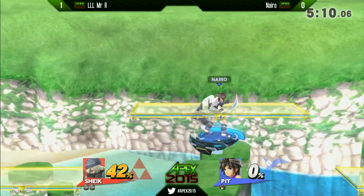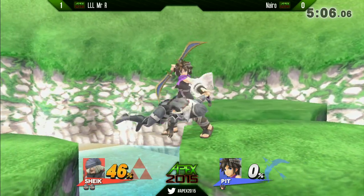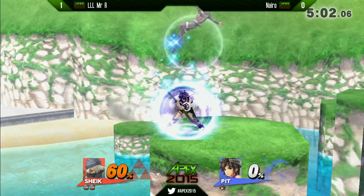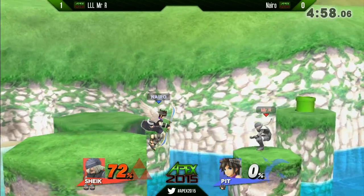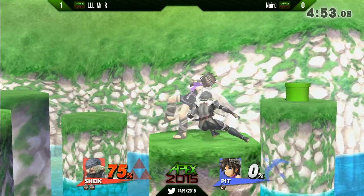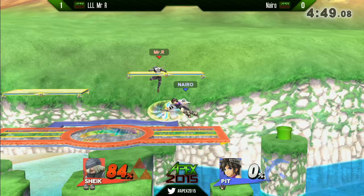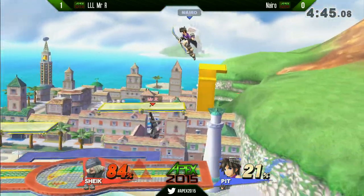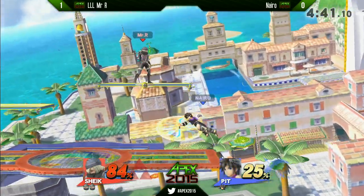Another vanish kill — Nairo was definitely fearing the up-air because of the stage transformation, which would have been an early death. The vanish was a little bit off guard, and naturally it was going to bait the air dodge out. Very, very well played by Mr. R. We can definitely see he's doing everything he needs to do in this matchup to close it out. Nairo's in a really tough spot, only on his last stock.